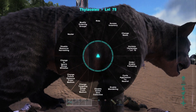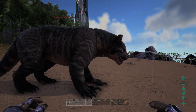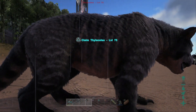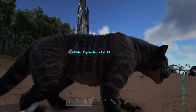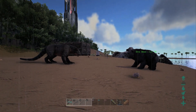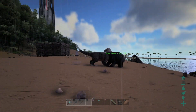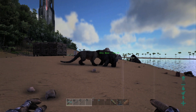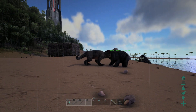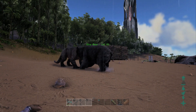Next up — everyone's favorite part — we set them upon each other. We spawned in higher-level versions for the fight and gave the Thylacoleo the advantage due to his lower melee damage. The Diabear has two attacks — primary and secondary — while the Thylacoleo has one. We unclaimed the Thylacoleo, left him on aggressive, and watched the carnage. Right away the Thylacoleo landed two attacks before the Diabear could respond, though the Diabear was still only using his primary attack, which still does more damage per hit than the Thylacoleo.